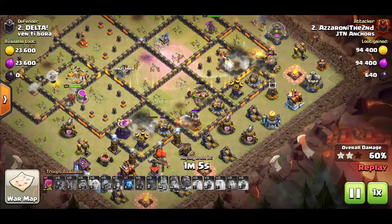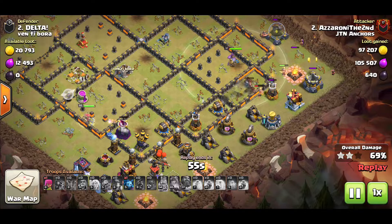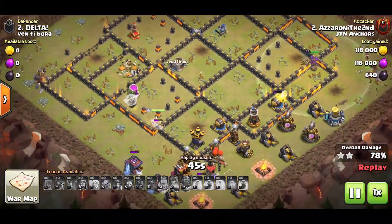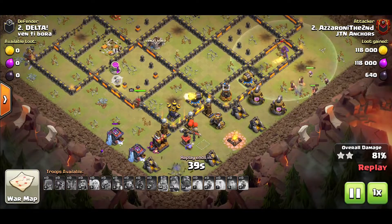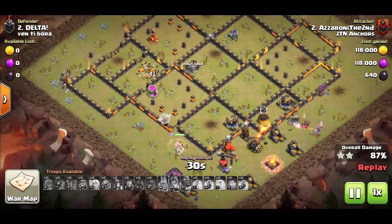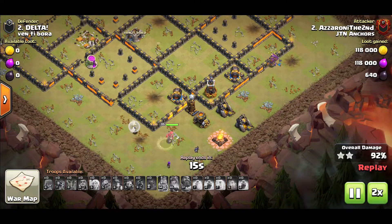Hogs and miners are cleaning through the base. I remember this replay - most of my stuff died out here; the hogs and miners died out a lot. This is a post-update attack so perhaps I got a little nerf. It came down mainly to my warden and a couple miners on the right side. Of course, keeping the queen alive is crucial - if you can keep the queen alive throughout the entire attack it definitely helps. Having that queen charge with healers walking around boosts the strength of the attack significantly.